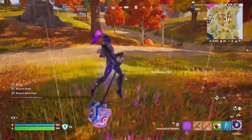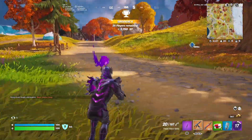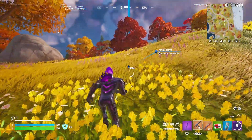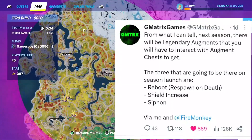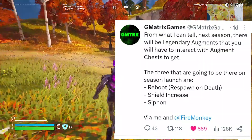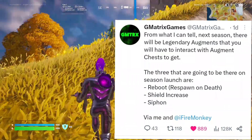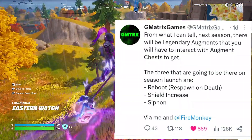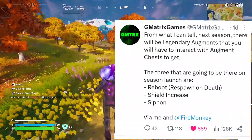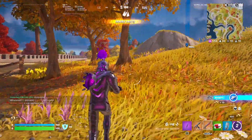Augments are staying next season but will be completely reset. Thanks to GMatrixGames and Fire Monkey, we know we'll be getting legendary augments obtained from chests. The three on season launch are: Reboot — respawn on death, which is huge and likely limited to duo modes; Shield Increase — your shield goes from 100 to 150 or 200; and Siphon — you get 50 HP for every elimination.